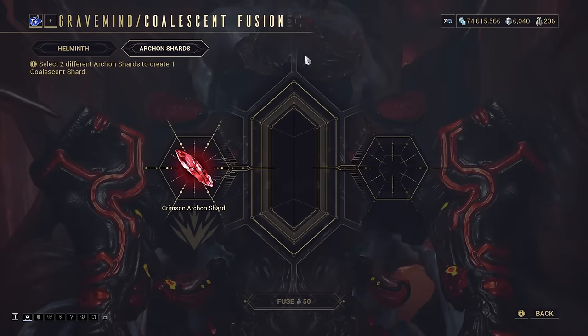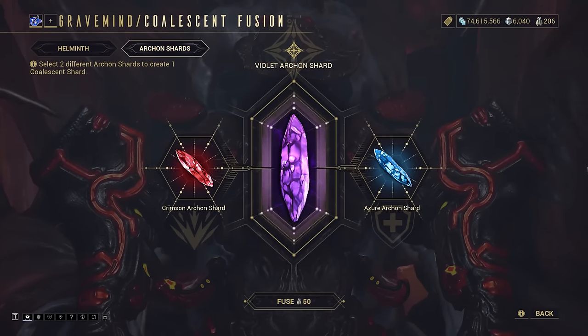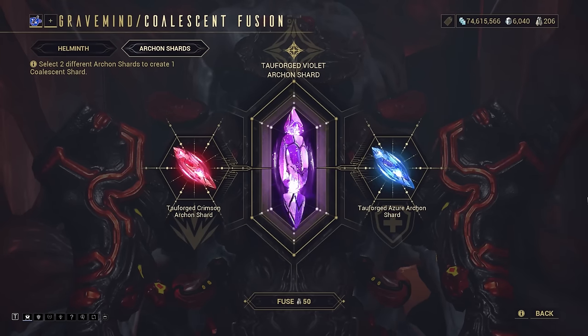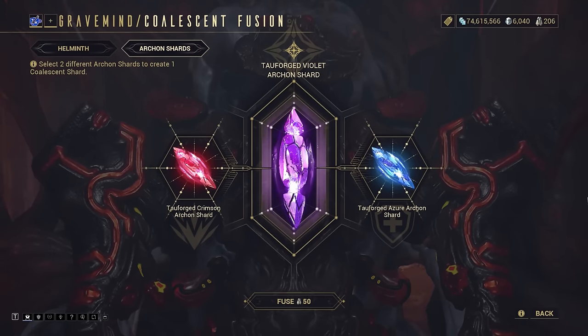The fusion of shards is permanent, with an Azure and Crimson Shard coming together to give you one Violet Shard. If you combine two Tauforged shards, you'll instead get a Tauforged Violet Shard with a 50% stronger effect. It is not possible to combine one Normal and one Tauforged Shard.